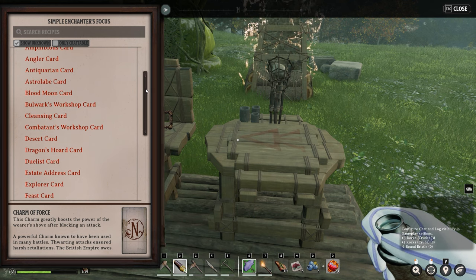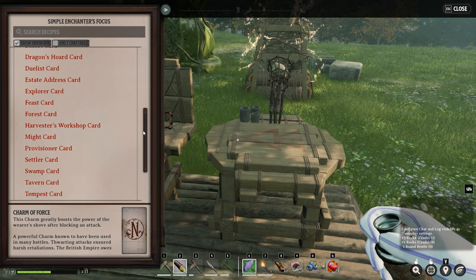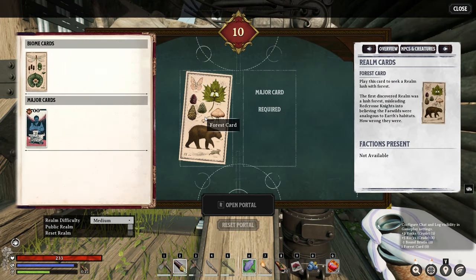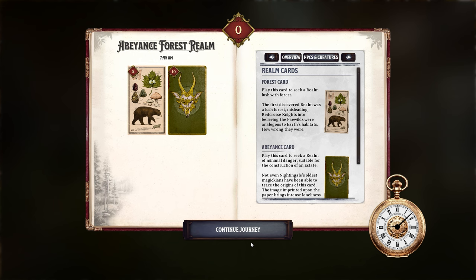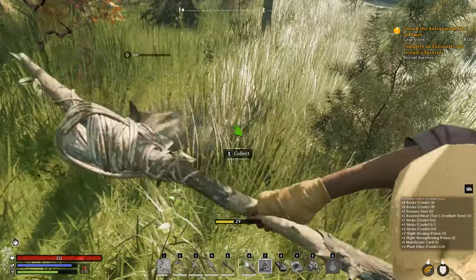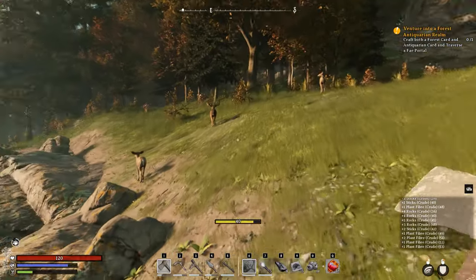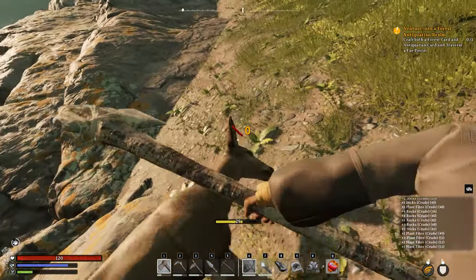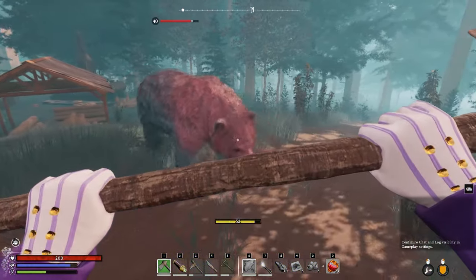This world features three different types of realm cards: Biome, Major, and Minor. The first two are used exclusively at portals to tell it where you'd like to go. The abeyance card is one such major card and it dictates what will be waiting for you in the realm you create — things like NPCs, enemies, difficulties, and quests. For example, combining a forest biome card with an abeyance major card puts you in a forest with creatures that, while hostile, are far less threatening than in other realms.